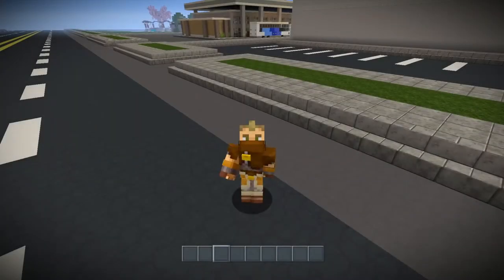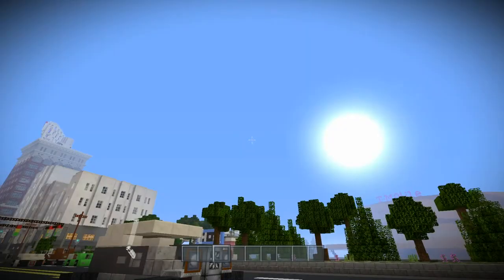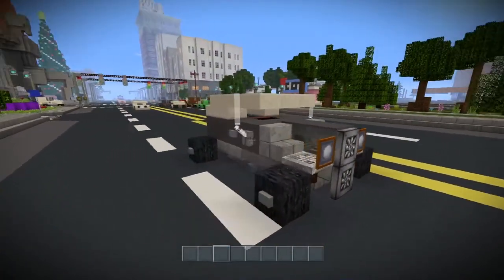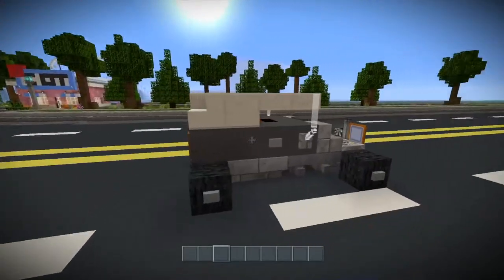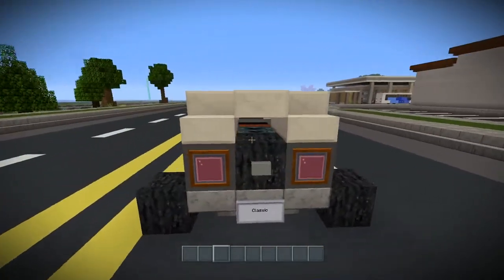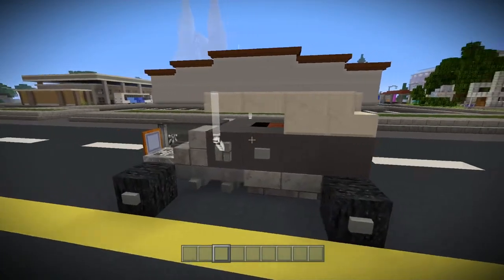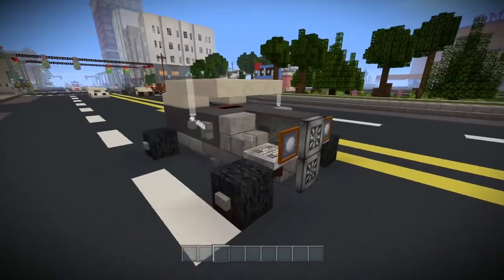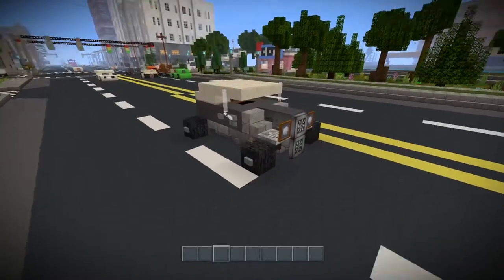Hey, guys, what's up? It's Matthew Black, and we're back with another Minecraft video. We're here on Atlas City, and we're going to be building this — it's like a 1928 or 1929 Ford Model A hot rod. I think it looks really cool, so we're going to go ahead and build it. Let's get straight to it.